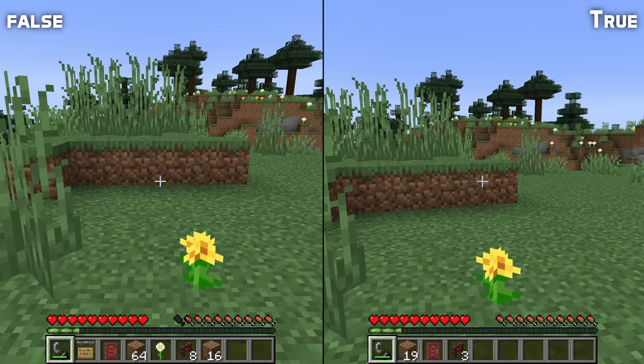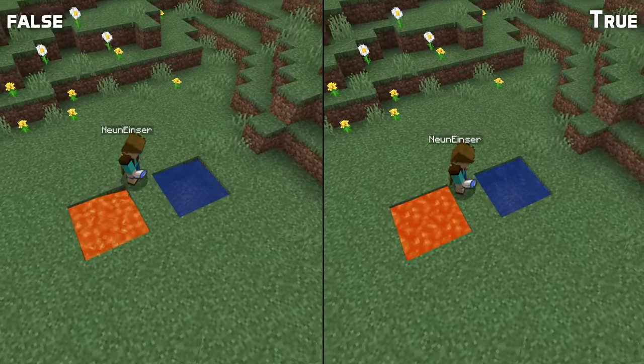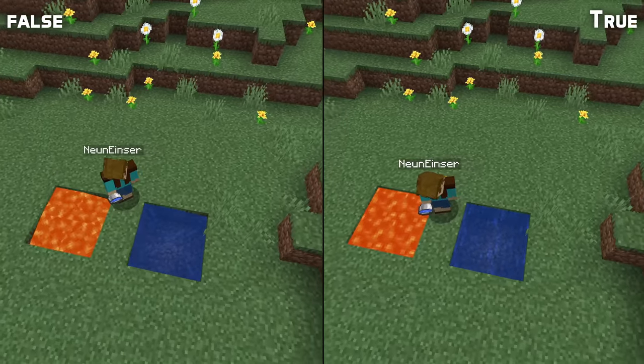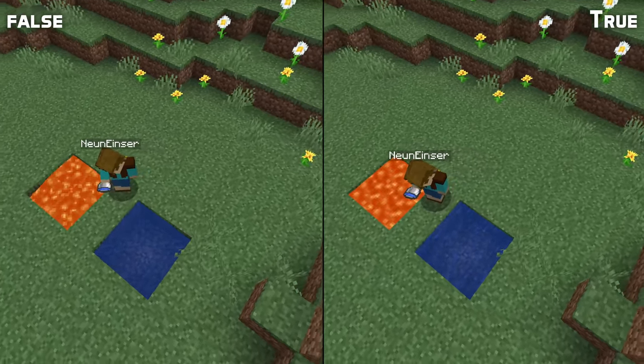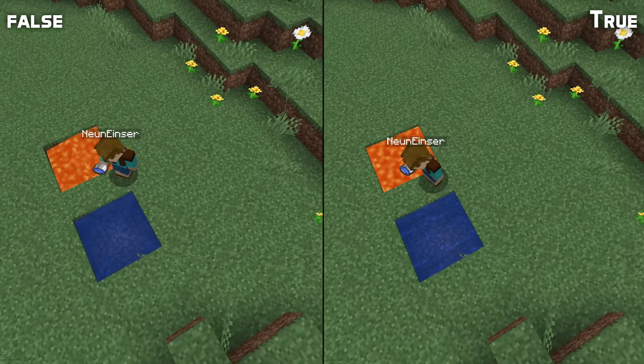With the game rules set to true, only some blocks will drop, which is the default for block and mob explosions. There are also two game rules controlling fluid source generation: water source conversion and lava source conversion. When these are on, a flowing block of that fluid will convert to a source block if it is surrounded on two sides by other source blocks, which is the default for water but not for lava.